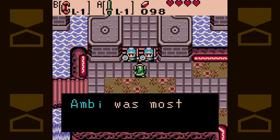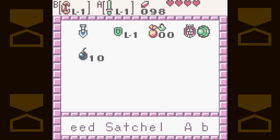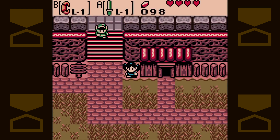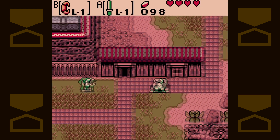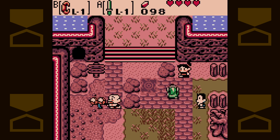Nice work, kid. Ambie was most pleased — you may go now. Well, we no longer have any mystery seeds, but we do have ten bombs, and we can find mystery seeds again should we need them. However, before we get too carried away, there is something we need to tend to — and that is the naming of Bippin and Blossom's child.